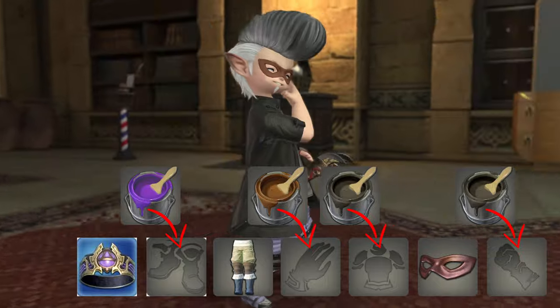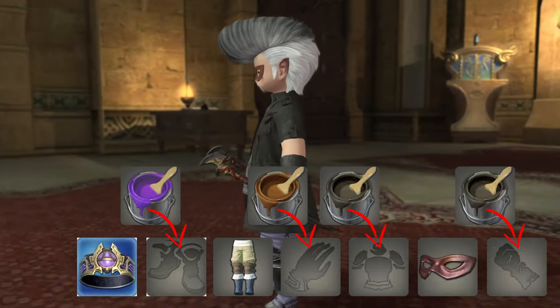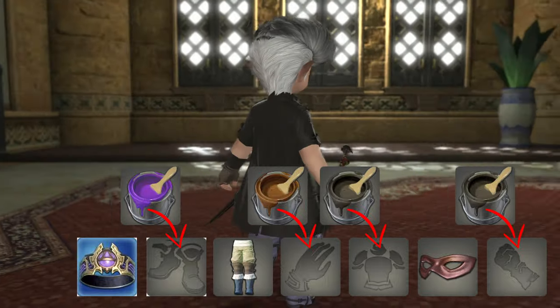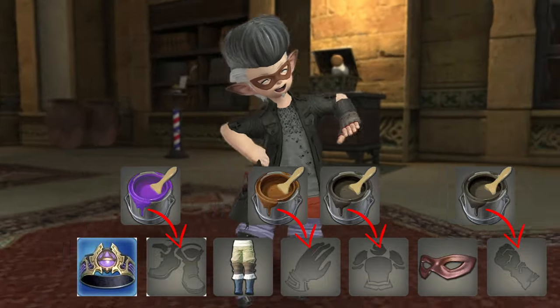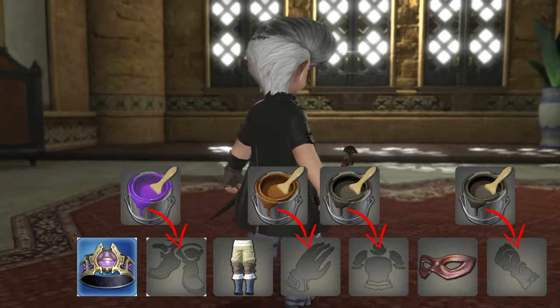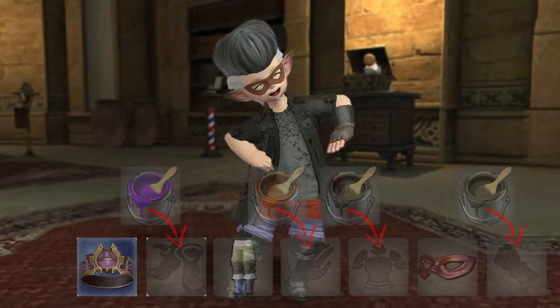Once you've got yourself all glammed up, head on over to the Golden Saucer, teleport over to Wonder Square East, hop down over the railing, and present yourself for judging at the Masked Rose. He'll do his usual speech, and there you go — easy 60,000 MGP, as well as the Fashion Leader title.